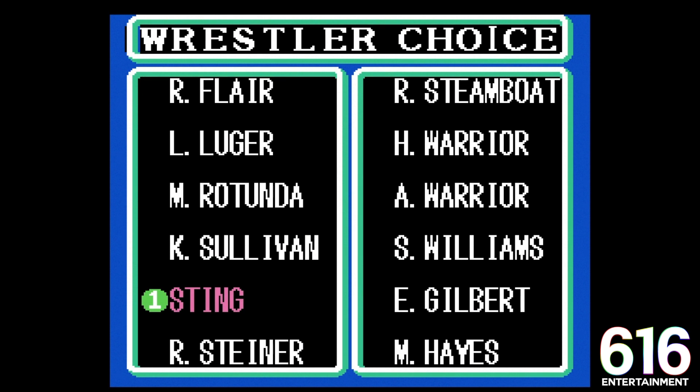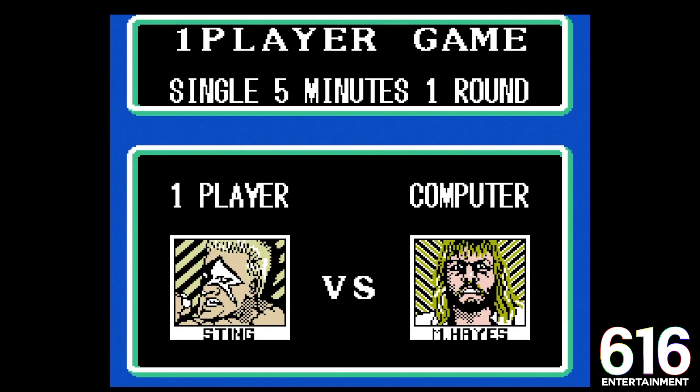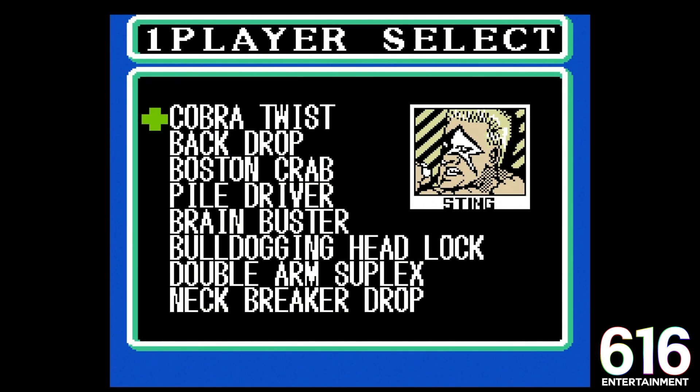I think we gotta play as Sting, you know what I'm saying? Our first opponent is gonna be the Freebird, Michael Hayes. One of the really cool things about this game is we get to choose our move list. I like the Piledriver, I like the Brain Buster. Bulldogs are pretty sweet and you can't go wrong with the neck break or drop.